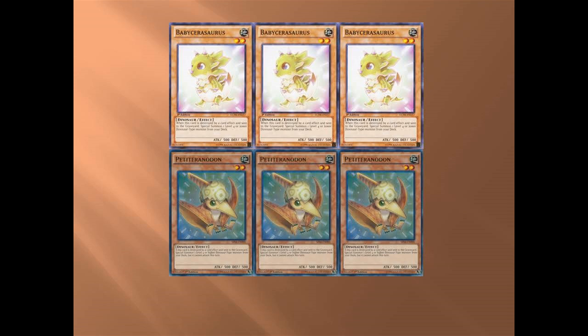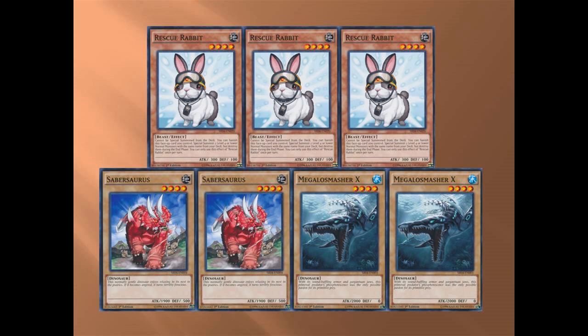Next is Rescue Rabbit — you've got three. If you start off with this in your first hand you're pretty much set; you can go straight into Laggia or anything you really want. To couple with this, you have two Saber Saurus and two Megalosmasher. As I said, these two elements do come into effect later, which I'll explain when that comes up.